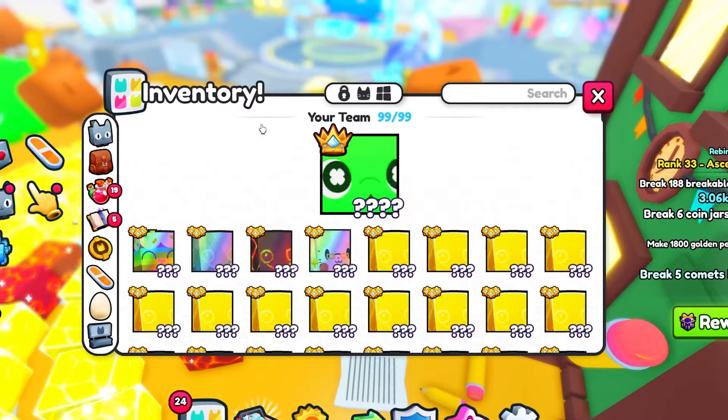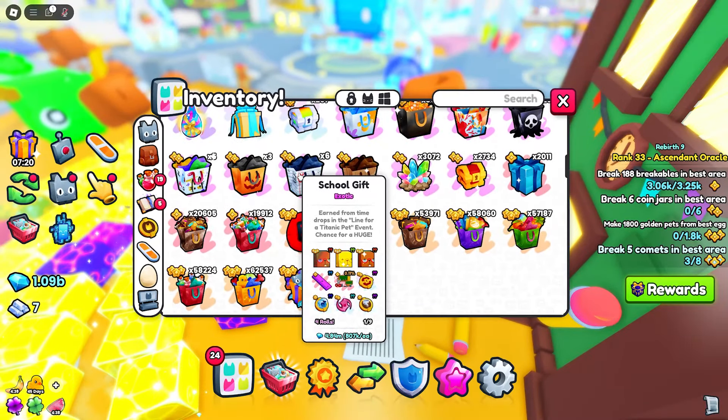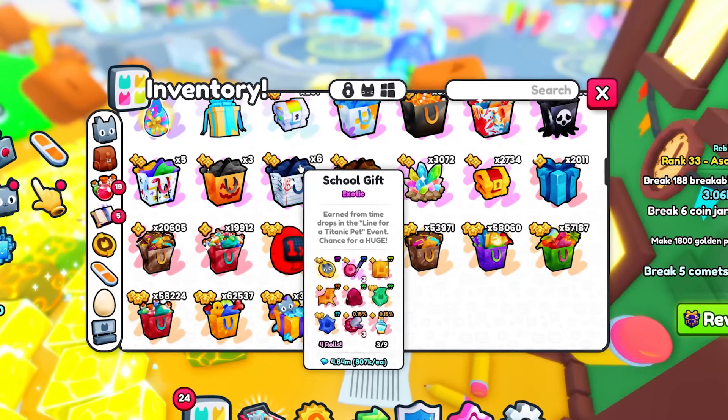Inside of here there actually is a special gift that was added called the school gift, which is right here. There are some pretty cool things in it like pets, a booth, and a hoverboard, and a bunch of other items are included inside of it as well.